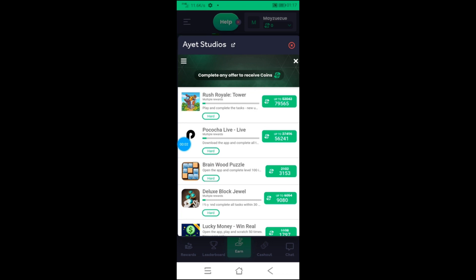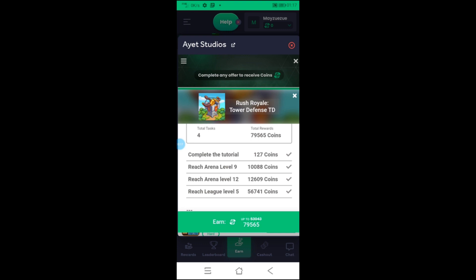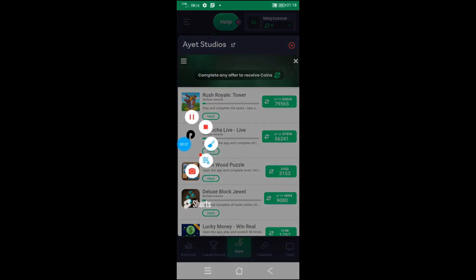My phone's sound broke so I'll talk over this. This is Rush Royale TD on IT Studios — it's on mobile but wasn't showing up on PC. The offer is Arena 9 and 12 plus League 5, but you actually get paid at Arena 11 and League 4. I made a new account just to confirm it's still available, and it is — I think it'll be here for a while.